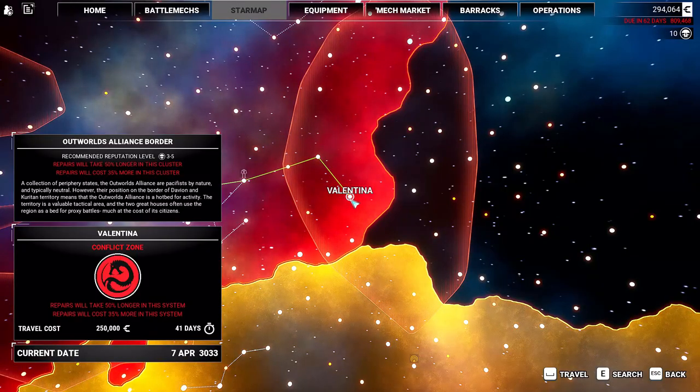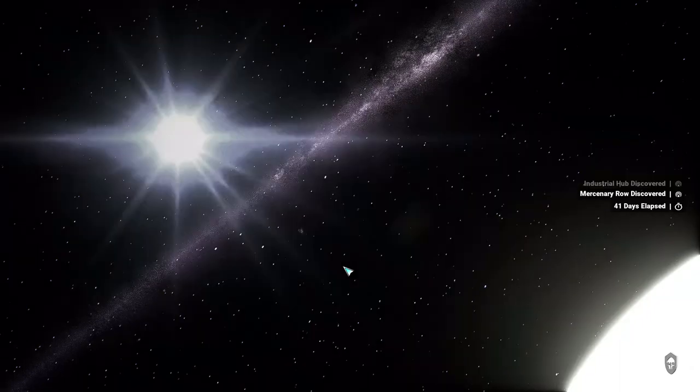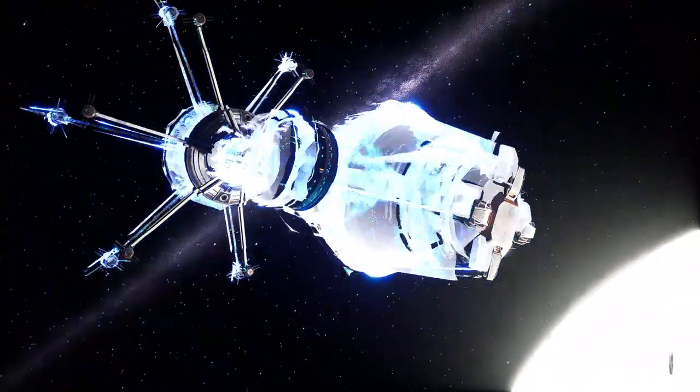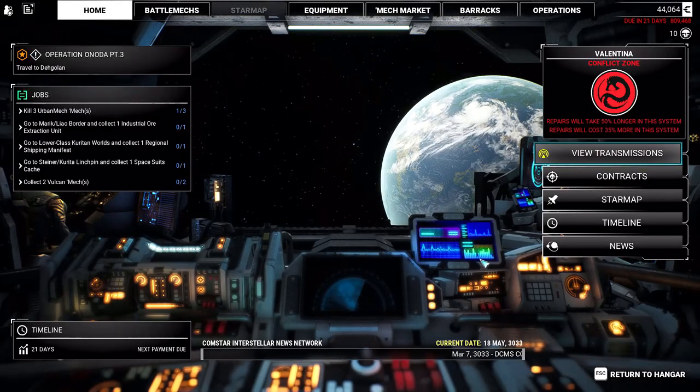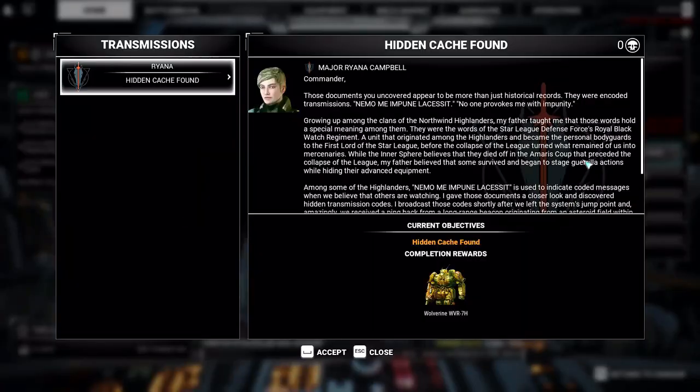Now, to get this free Wolverine, all you need to do is jump to the planet Valentina in the Draconis Combine. Once you do, Rihanna will receive a transmission saying that she found it attached to some sort of beacon, and there's some lore attached. You can go read that for yourself.